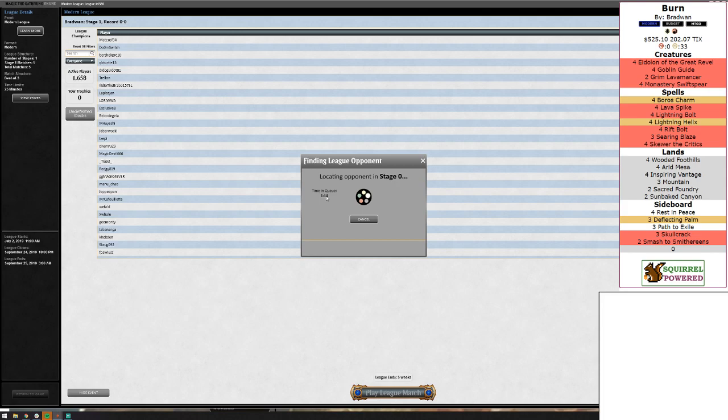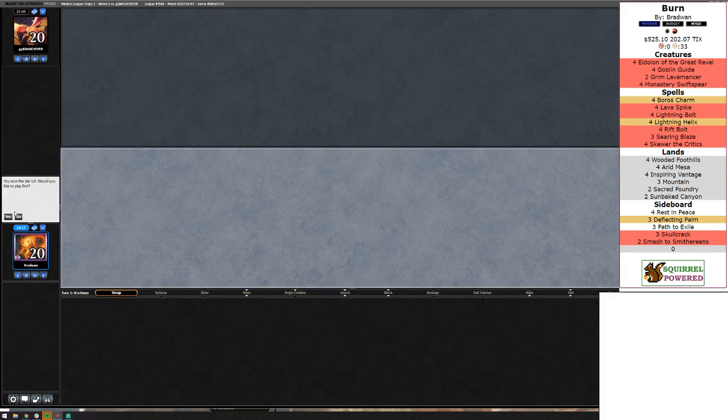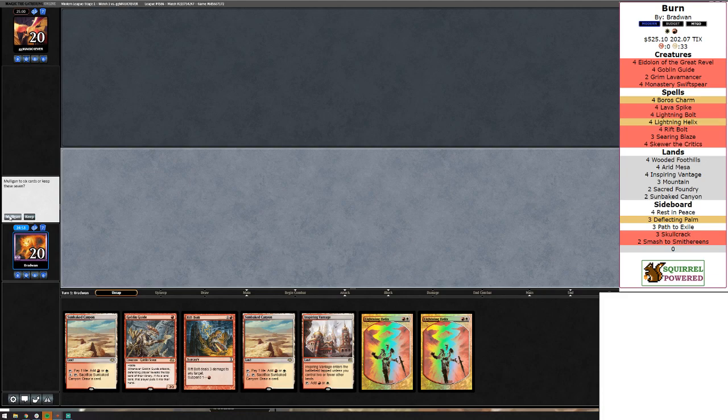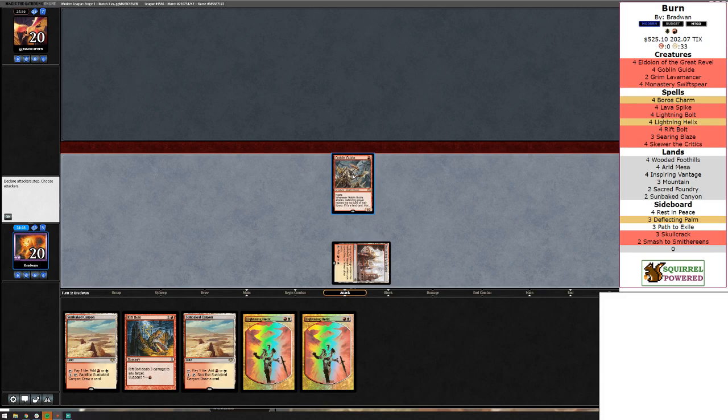Queue time is a bit longer than normal. Game one, we are on the play. This is a pretty slow hand but we have a turn one play — Inspiring Vantage into Goblin Guide and hit them for two.